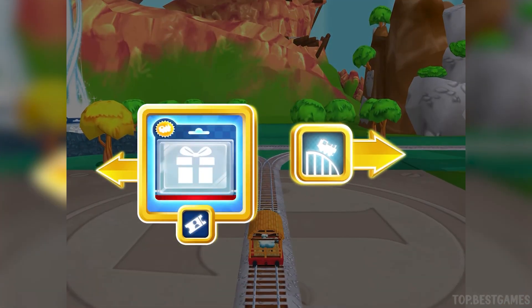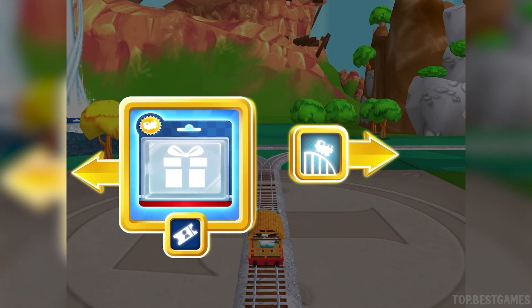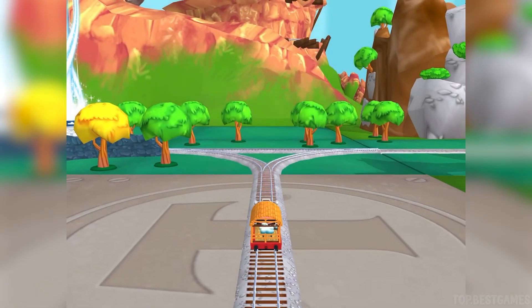Right leads to Cannonball Curve. Left leads to the town square station. Next stop, Cannonball Curve.